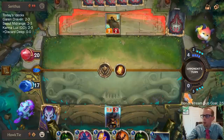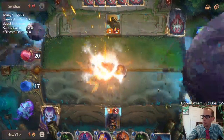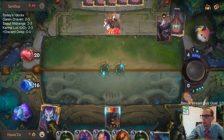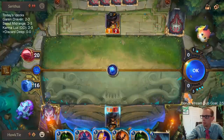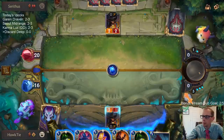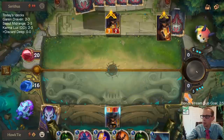With a Twisted Fate mirror you want to be the person that plays Twisted Fate second. Like if I go Twisted Fate gold card then they go Twisted Fate gold card, that's kind of bad. They went blue card - interesting. No respect for the Twisted Fate.